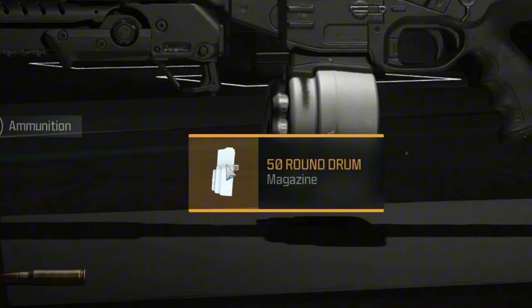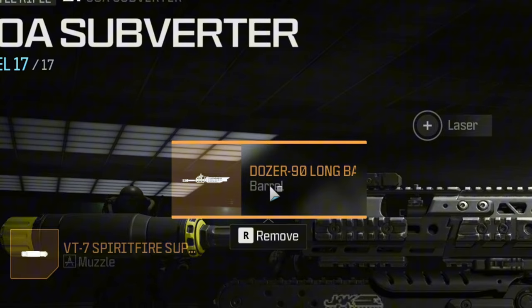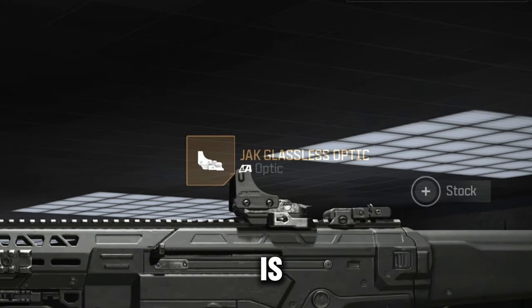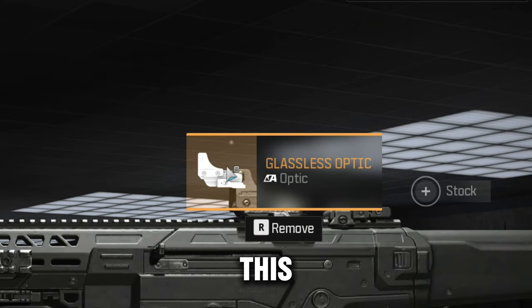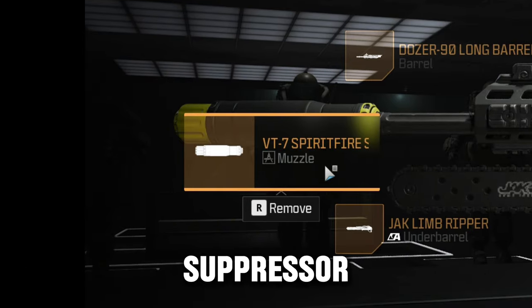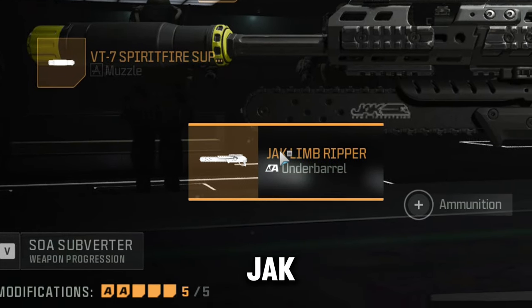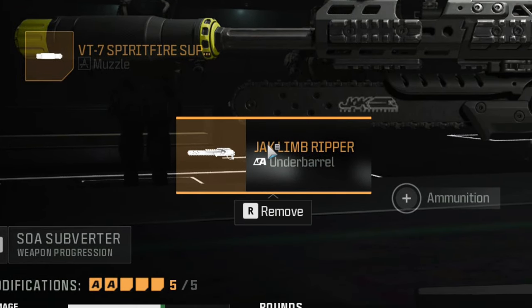First we got the 50 round drum — this is gonna keep you in the fight. Next we got the Dozer 90 long barrel for increased range and damage. Next is the Jack Glassless Optic, which has visual recoil reduction and a huge sight picture — I love this optic. The VT7 Spitfire suppressor for sound suppression and recoil reduction, and finally the Jack Limb Ripper for CQB.